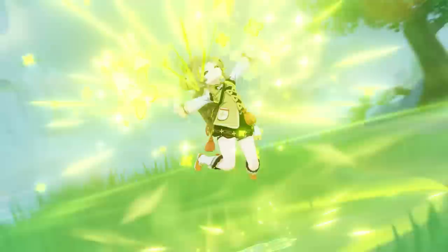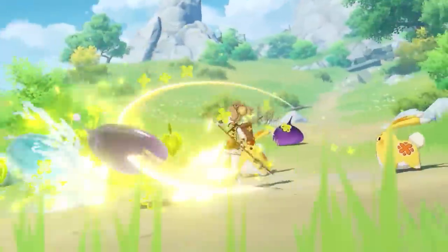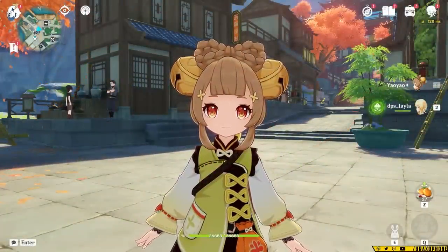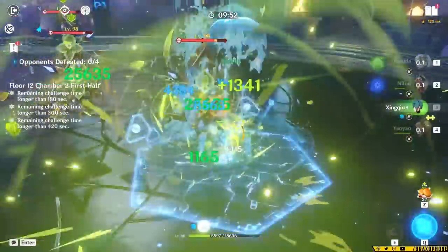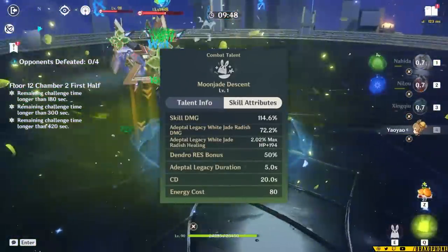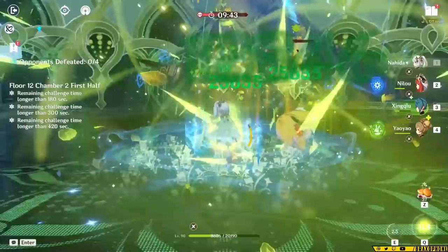Because Yao Yao isn't a character that's meant to deal a ton of personal damage, her weapon selection is actually pretty easy. While some folks might try to force Yao Yao to deal damage, in this guide I'm going to focus on how to make her the best support she can be, which is her primary role. Yao Yao's burst has an 80 energy cost, meaning she needs a lot of energy and particles in order to use her burst frequently, and her burst is incredibly strong.